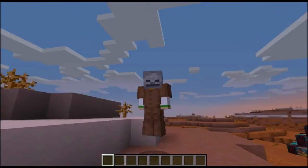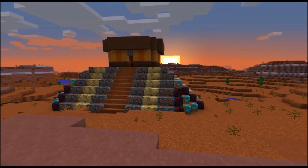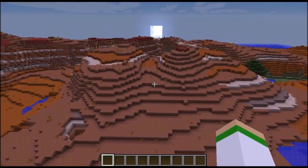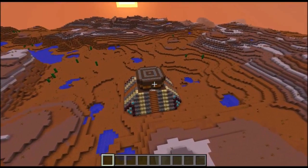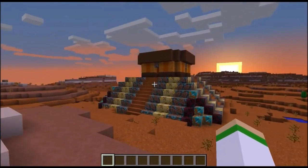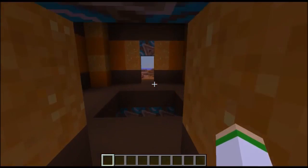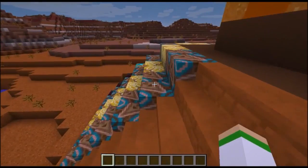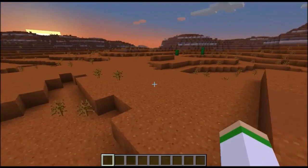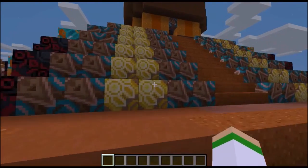And I was thinking: what if you made a new structure in the game that was like in the mesa biome? Because the mesa doesn't have anything really, and I thought maybe it needs something. So maybe a structure that could work in a savannah or a jungle, but since the mesa doesn't have anything, I said mesa. And it's an Aztec temple — the Aztecs were this ancient civilization from down in South and North America and parts of South America.